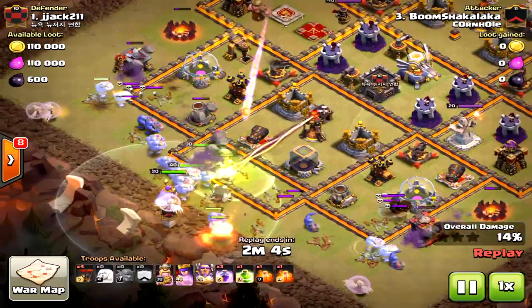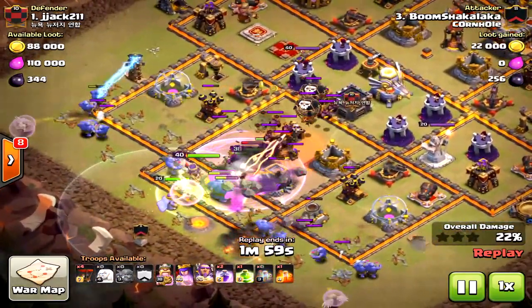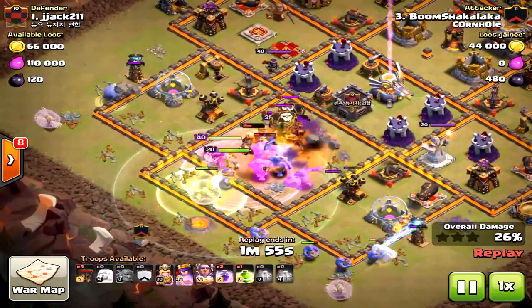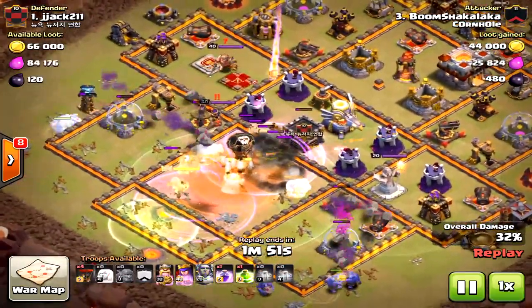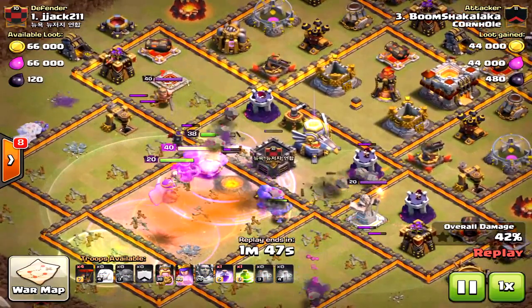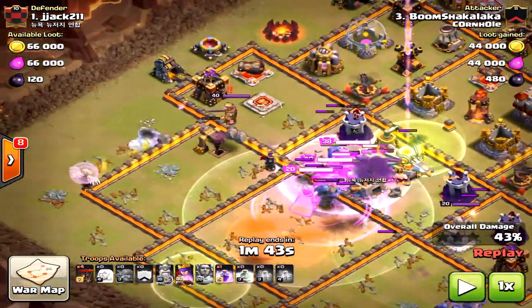Some people prefer different places on the map to attack from — that's understandable. Pretty standard attack from here, but you can tell a lot of his bowlers went around the outside bases. The funnel could have actually been a lot better, meaning more bowlers in the core, because very quickly there weren't quite enough bowlers in the core.